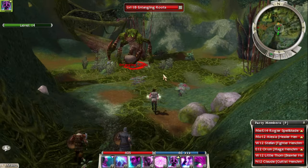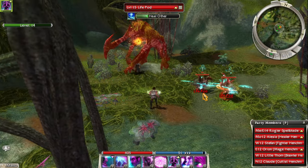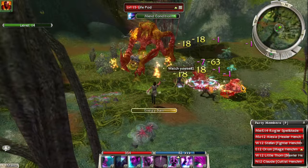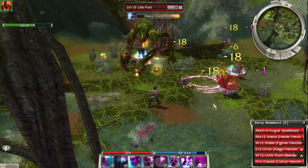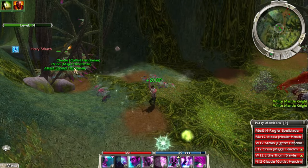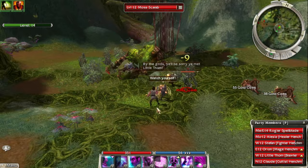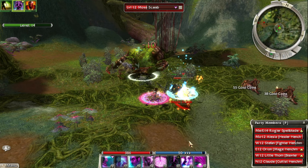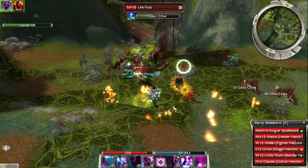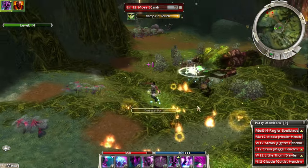This guy is level 18 — that's not good. These entangling roots will put up vines that block off the path. It's really risky because our henchmen get separated on the opposite side. It might work in our favor sometimes because they'll be protected from these moss scarabs. Something to think about — but I definitely don't want to be alone tanking them.